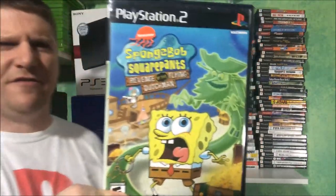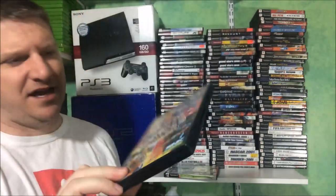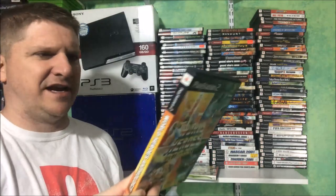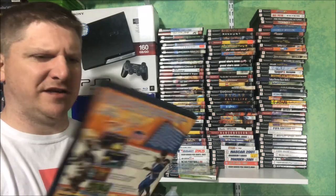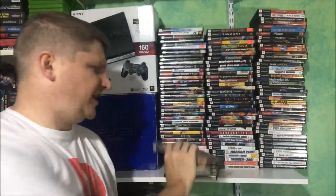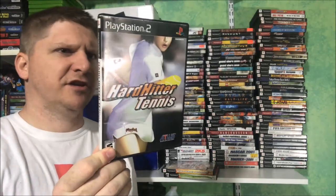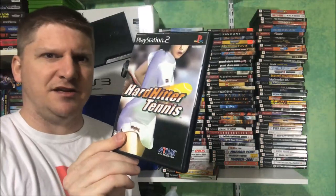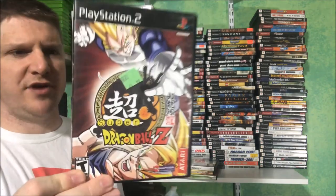SpongeBob SquarePants Revenge of the Flying Dutchman. World Heroes Anthology — anytime you can find an SNK compilation disc it's great. I think I got this for like five or six bucks. It's got World Heroes, World Heroes 2, World Heroes 2 Jet, and World Heroes Perfect. Hard Hitters Tennis — it's only in this pile because it's an Atlus title. Super Dragon Ball Z.